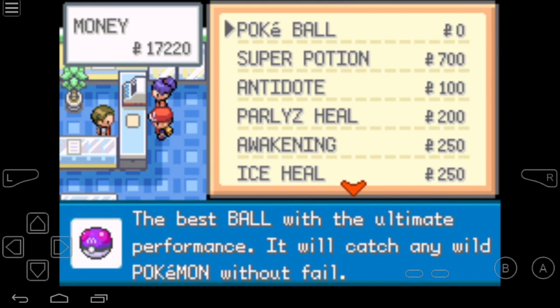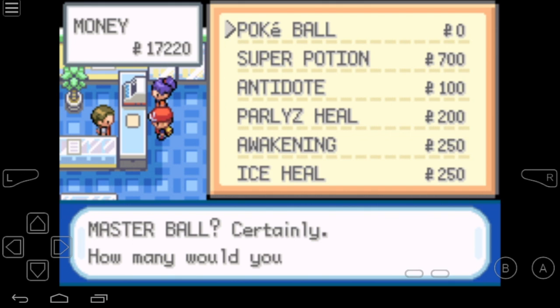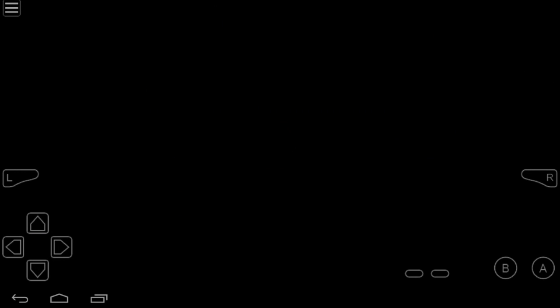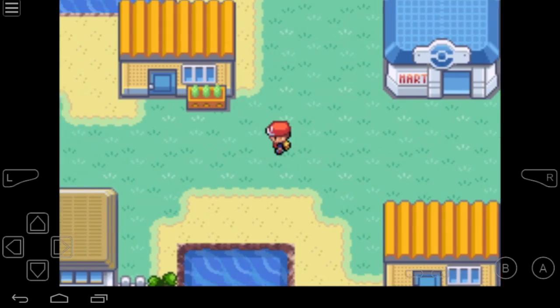Click buy and choose Pokeball. Although it shows Pokeball, you can actually get a Master Ball, and the cost will be amazingly zero. So I will buy one — I'll speed up the video — and I will buy four Master Balls total.